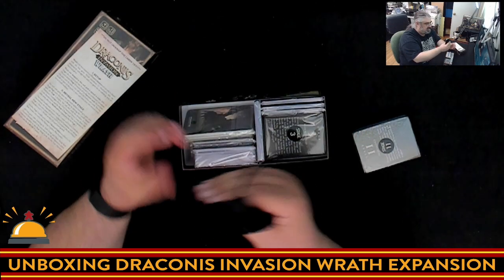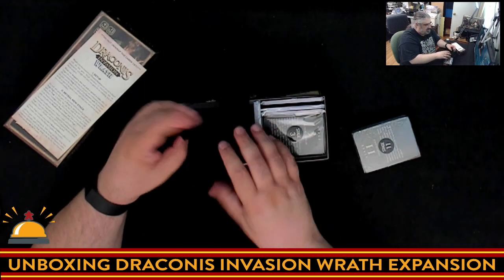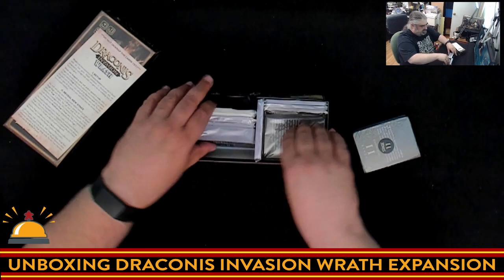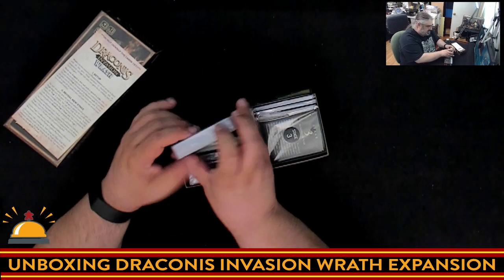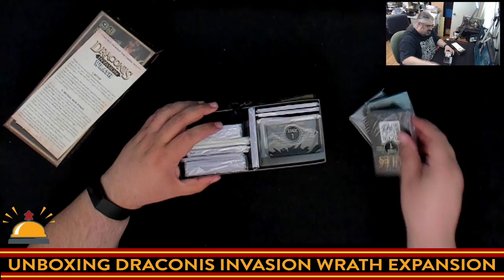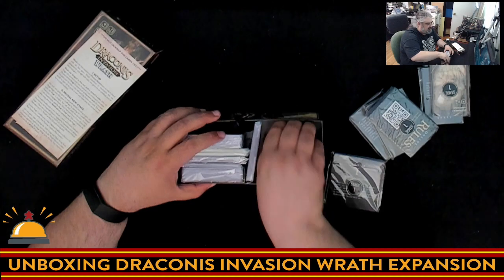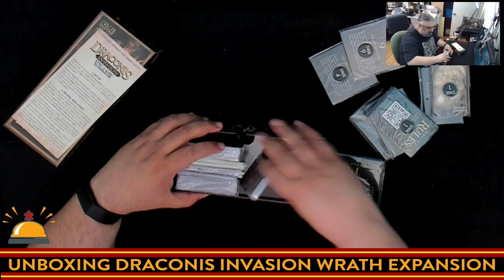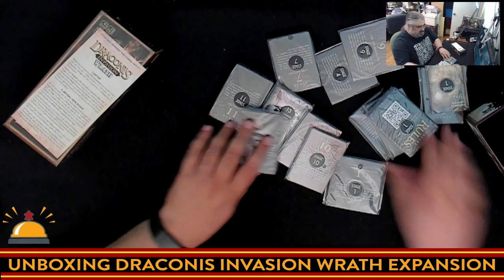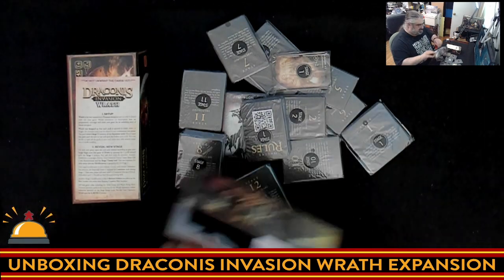We have another baggie — something that was in the original game that I'm not sure about the reason for. We have a bunch of stages here, stage-stacked, interestingly. We're just going to take it all out and take a look. This is going to be a nice quick unboxing video because I don't want to spoil anything. So we've got all kinds of stuff tucked into this box. It's a lot of stuff — I'm impressed. That is a significant amount. This box was full — that is a lot of cards.